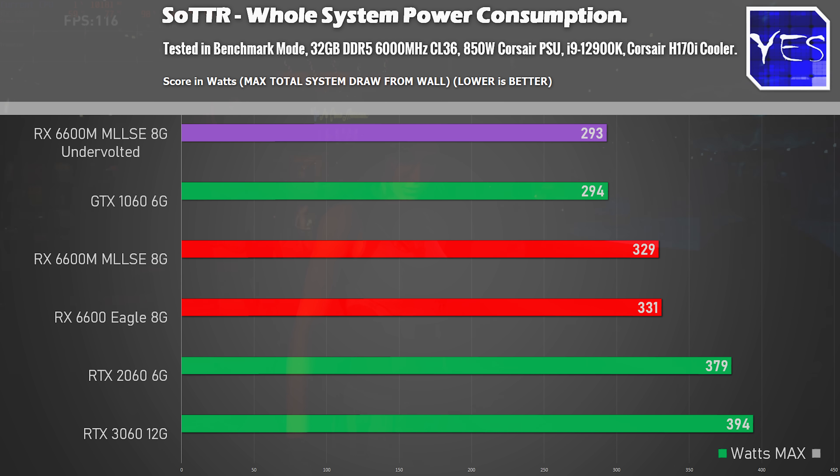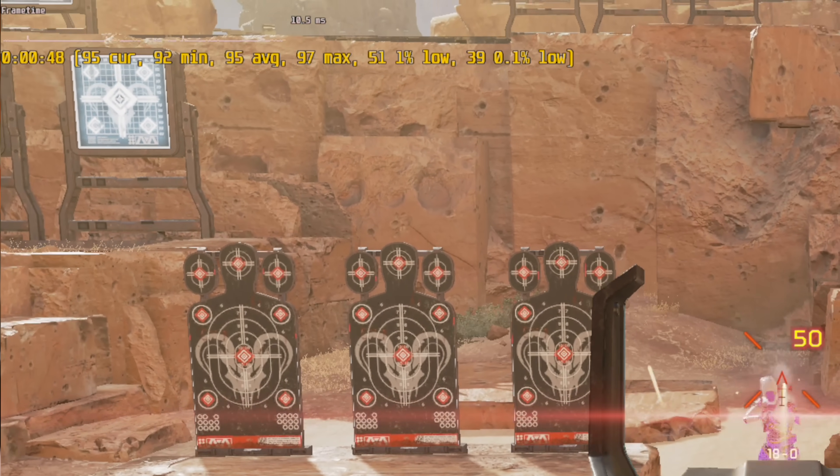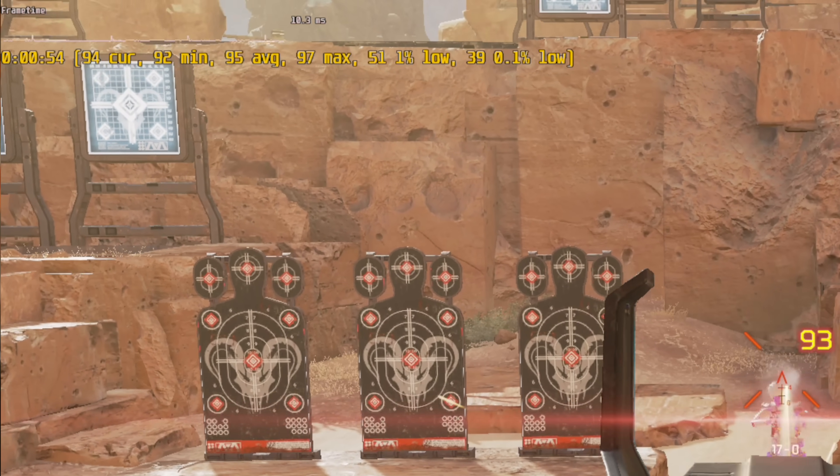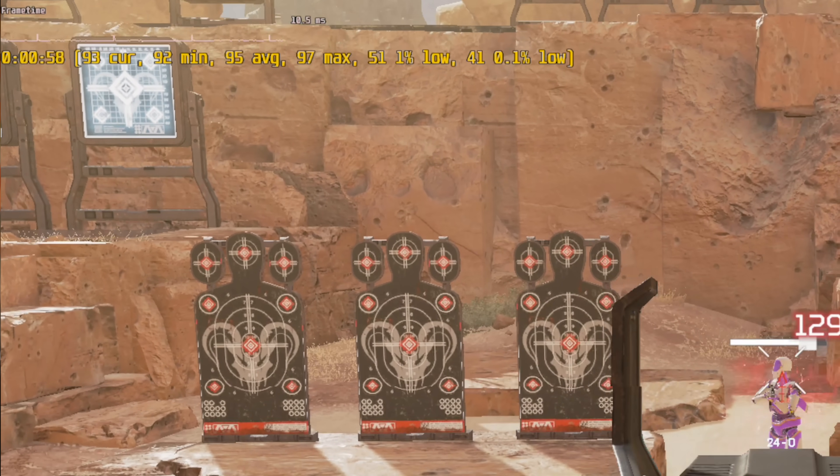You may ask why focus on Apex Legends — it's because out of all PC titles, Apex Legends is extremely well optimized. So if there are choppy 0.1% lows in that game, it's usually because your software or hardware has something wrong with it. For example, the RX 6500 XT performed terribly in Apex Legends, sometimes chopping even on a 12900K platform, and that card was also completely locked out in terms of driver tuning. However, the RX 6600M allows us to overcome that problem and mitigate it via tuning in the Radeon Wattman software.